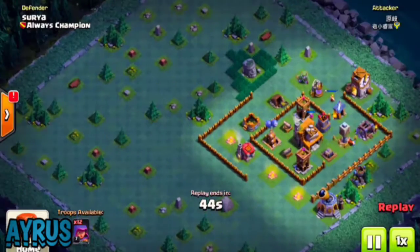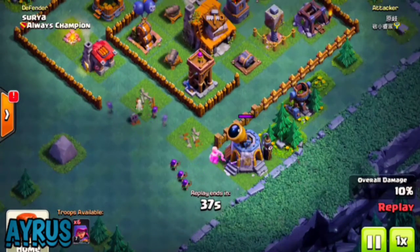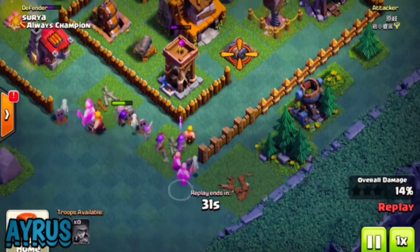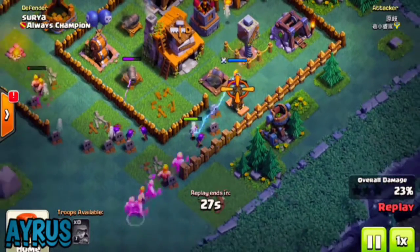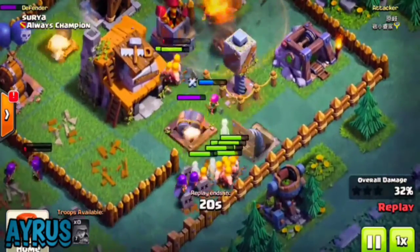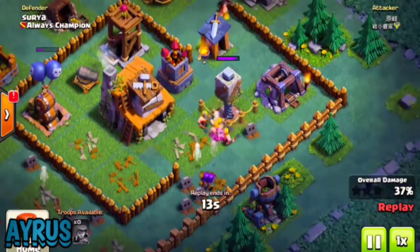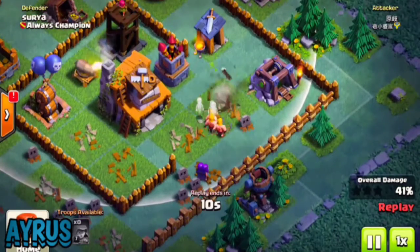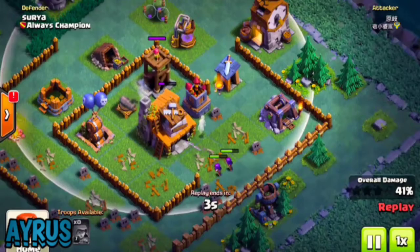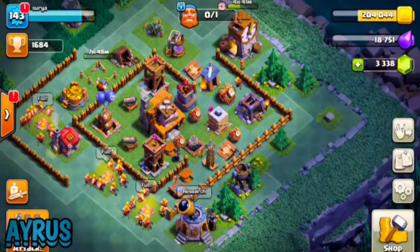If you think archers should do the job, Stannis Gang comes in with two archers and 20 barbarians. He drops his first archers near the army camp, then drops barbarians to take out outer buildings, followed by all remaining archers and barbarians. The crusher would have ended the raid if it had been active - just a few archers and the archer tower would have taken them out. He ends up with 41 percent, so this base works very well.